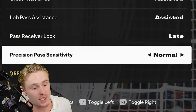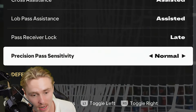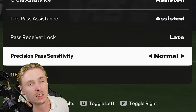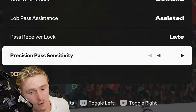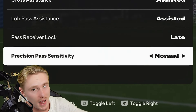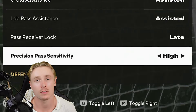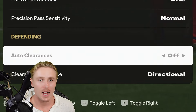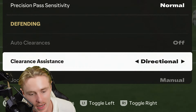Precision pass sensitivity is to be left on normal. When set to high, it is very responsive, meaning if you slightly misaim it's going to aim towards a player you do not desire. Whereas on normal, you'll have a more assisted pass in the execution.